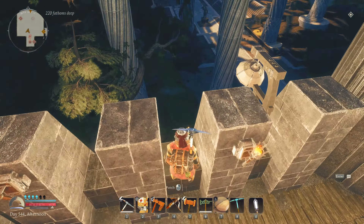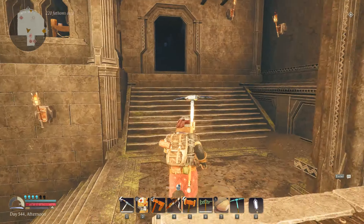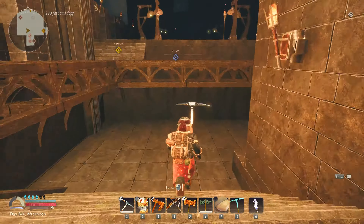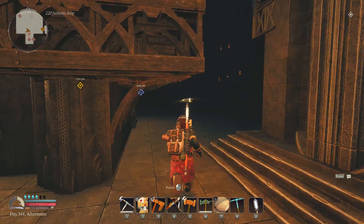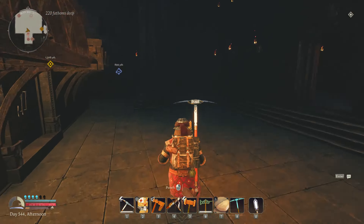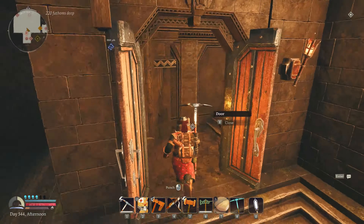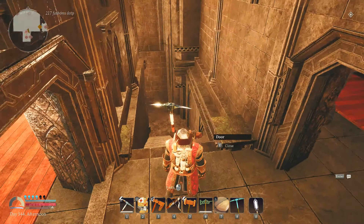I might make a couple of towers out front — I haven't decided yet. Alright, let's go through building one. There are two entrances to building one. This is the inside entrance — it goes up a flight of stairs.